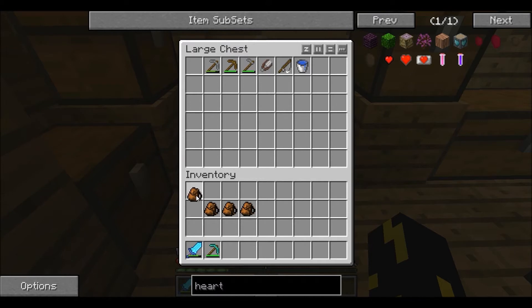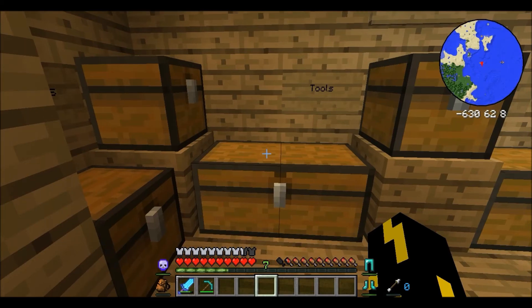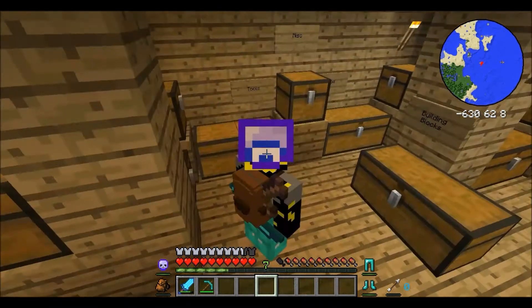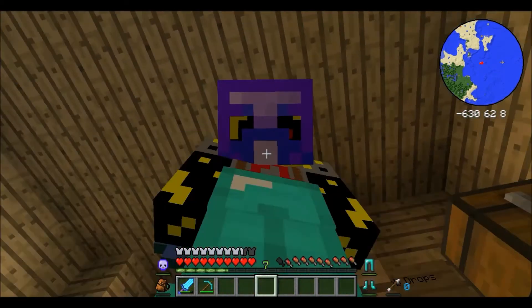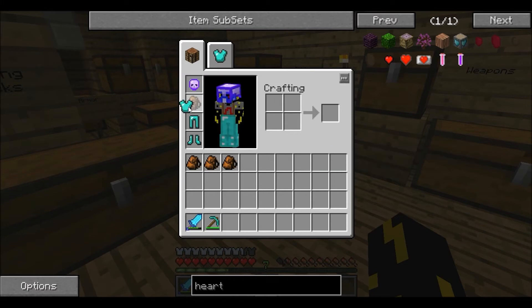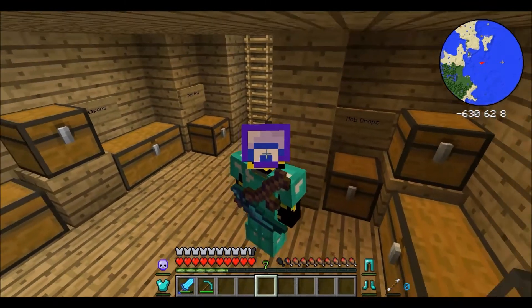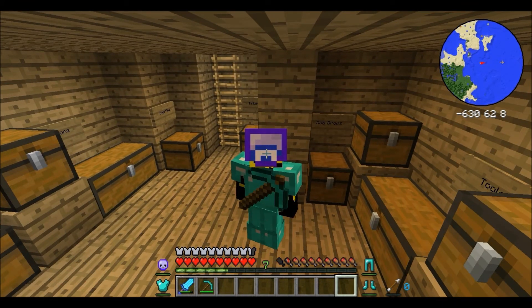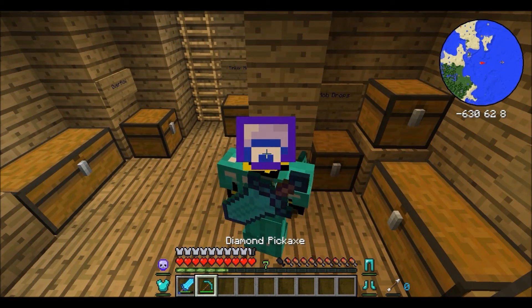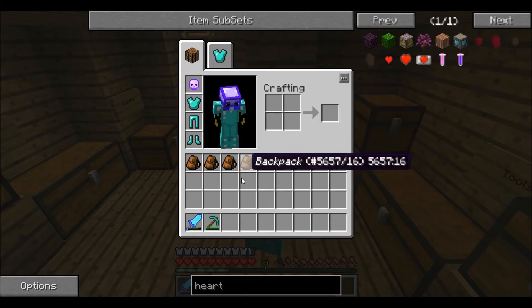Let's grab our pick. I don't know why our backpacks are there. Oh yeah, you can literally wear a backpack - I want to see what this looks like. That's kind of amazing! Oh yeah, if you didn't know, it displays your weapon on the back when you press F5. Right now I have a scythe - the last thing you held shows on your back.